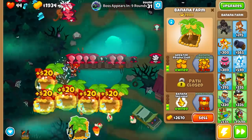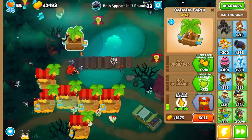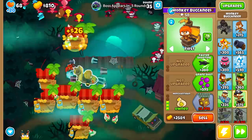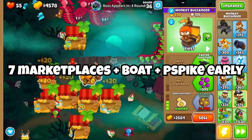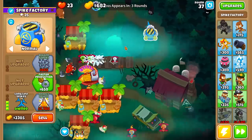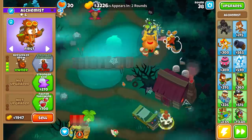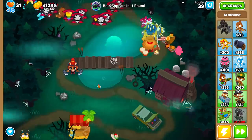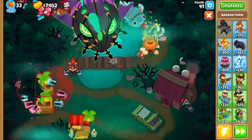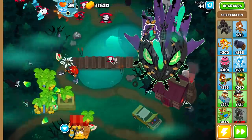I'll also briefly explain why I'm using marketplaces: for the leech you want marketplaces because they sell for more. We'll be using the marketplace plus Favored Trades strategy. I'm placing the boat so that as many farms and towers as possible are in range, because every tower in range sells for more. I sold what I needed, afforded the Perma-Spike, and even bought the village with the alchemist. I placed the Perma-Spike a bit further toward the end so we have more time to pop the leech and produce enough spikes.